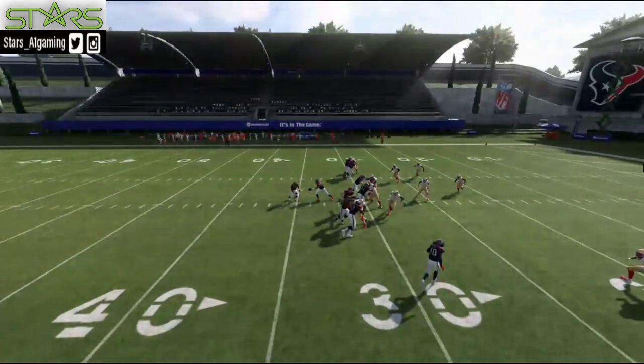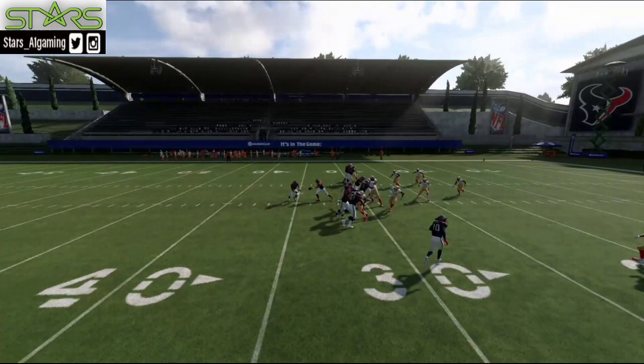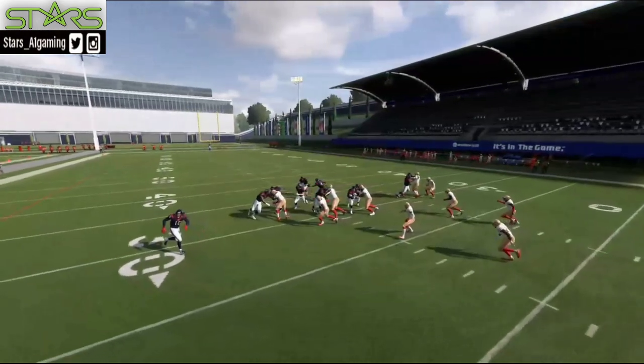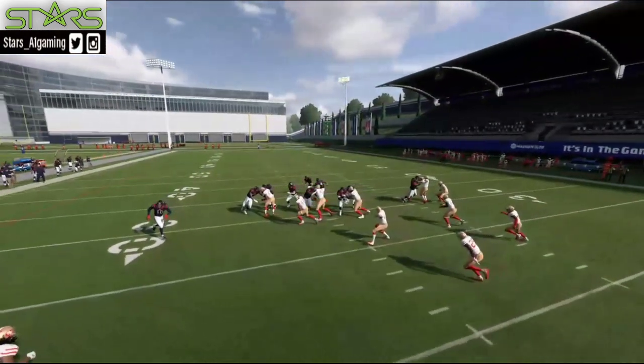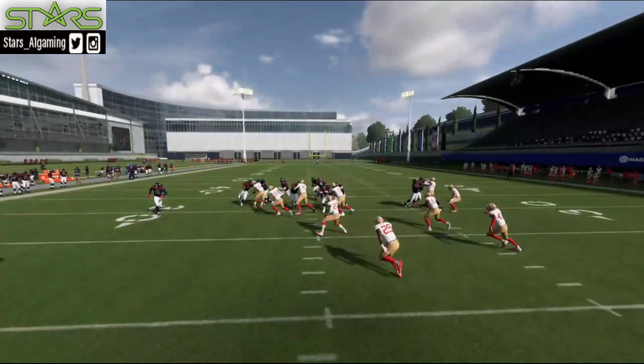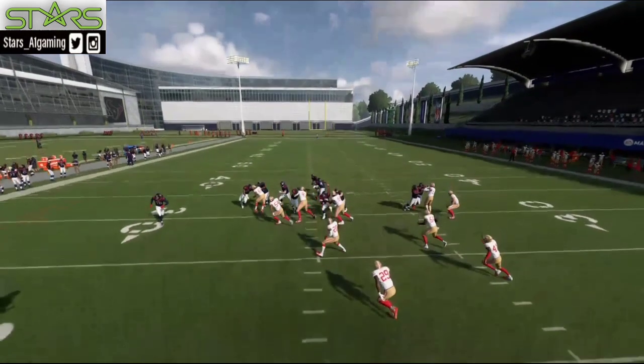So number one off top, to give yourself the best chance to stop the run you need some linebackers. I switched over Kawhan Alexander and Warner — I put them at middle linebacker. You gotta have solid middle linebackers when you're trying to stop the run because if you don't, I'm telling you it can get ugly. Solid middle linebackers and some thumpers back there at safeties.